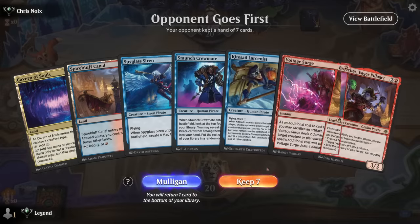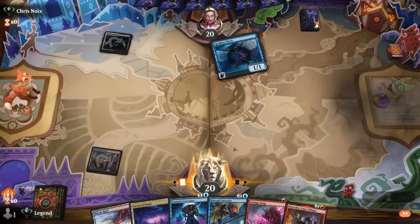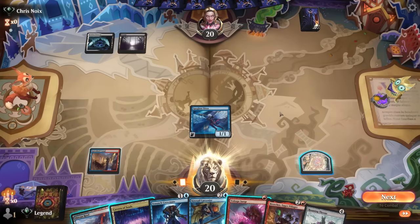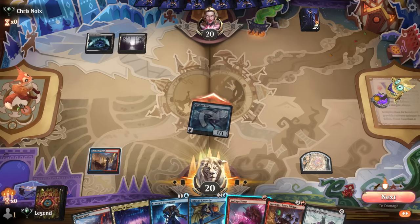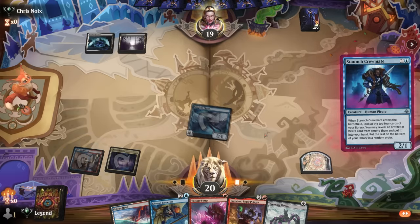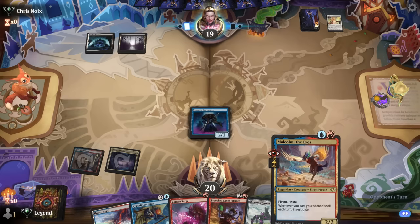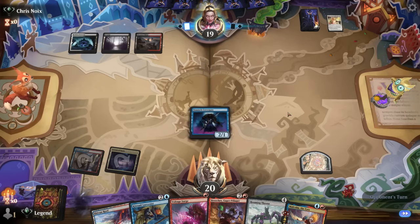Okay, on the draw with a keepable hand. Siren enables a four-damage Voltage Surge if we need it, and we've got a nice curve of Crewmates into Breaches. A Restless Fortress could point towards a more controlling strategy or maybe a life gain deck. Opponent passing the turn points more in the control direction. Hit for one, then Crewmate looks good. Opponent is going to march the Siren - that's fine. We find probably Malcolm - can play it and Voltage Surge in the same turn to investigate, though I'm still maybe preferring Breaches first.